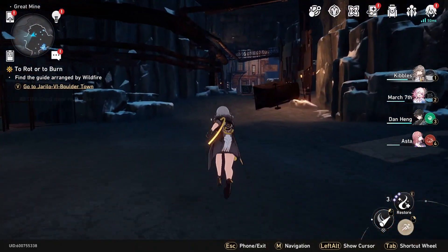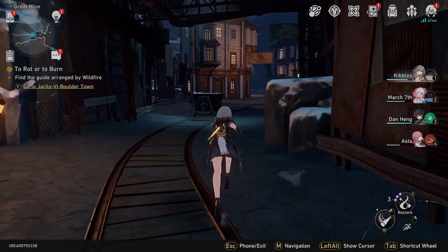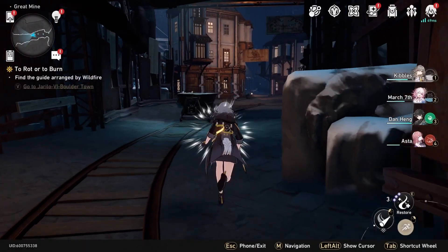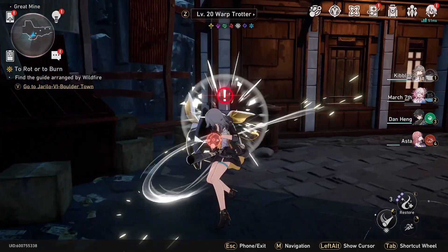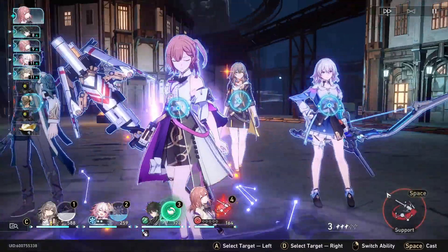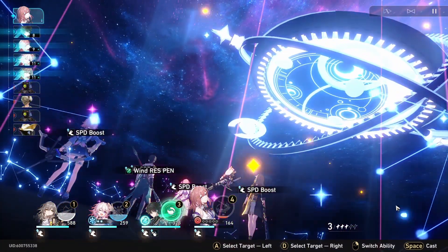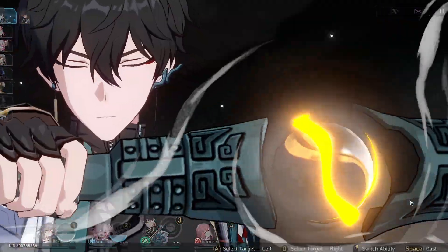Then you're going to head over this way. Over here, the Warp Trotter location in Honkai Star Rail can be found right here in this path. Head over here and here he is. So we're going to start off by attacking him. The way these things work, if you're not familiar, is that you have to kill him before a certain amount of time or else he'll run away. It's very forgiving, so as long as you can beat the battle in a somewhat reasonable amount of time, it's probably not going to be too bad.